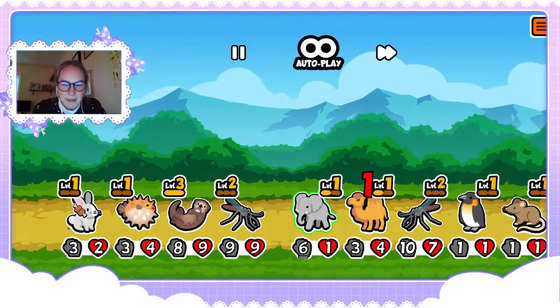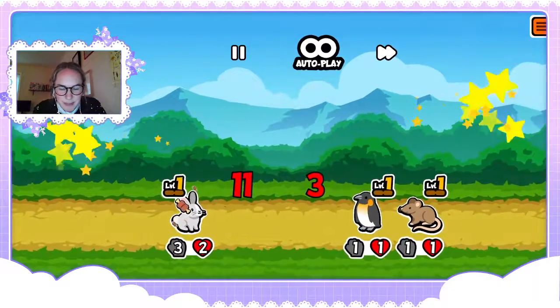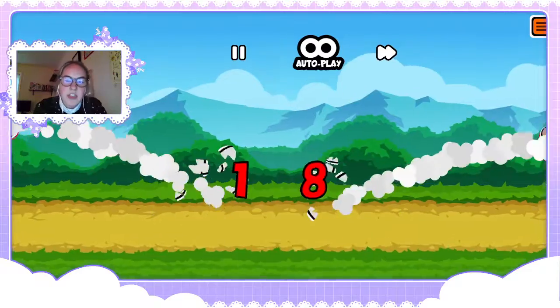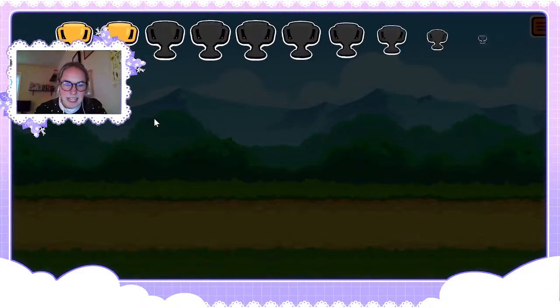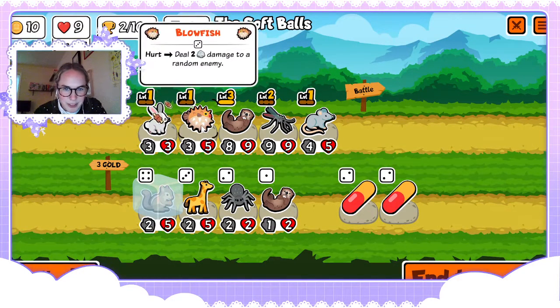I thought their camel might not work because there was an empty space between it and the mosquito — sometimes that happens in this game — but it still worked. I would have won if it wasn't for my freaking dirty rat. Beware of the dirty rat.